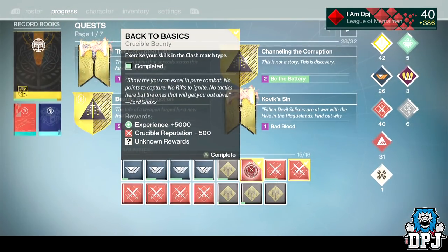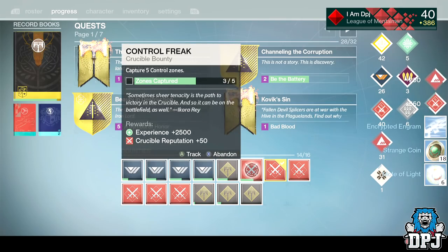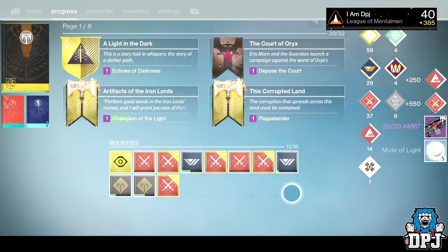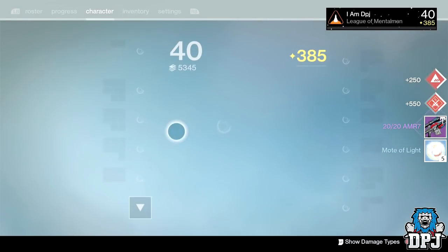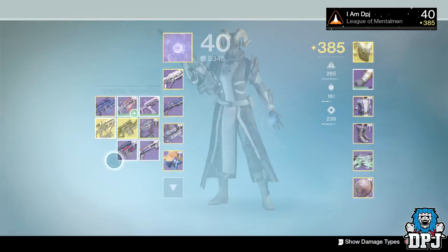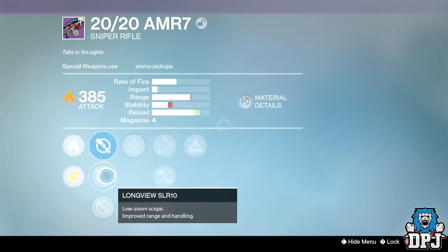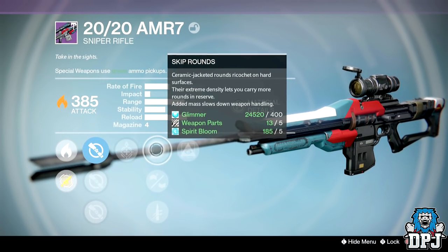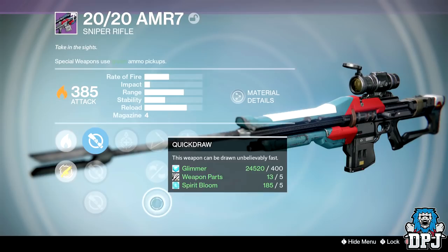Moving on to my Titan for two weeks back, I got 18 strange coins. On my warlock, I got the 2020 AMR7 sniper rifle dropping at 385 attack. The roll wasn't bad, but it was let down by its scope perks — Underdog, Rifled Barrel, and Hidden Hand. If this thing had Short Gaze it definitely would have been a keeper.